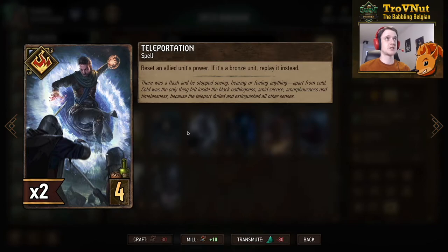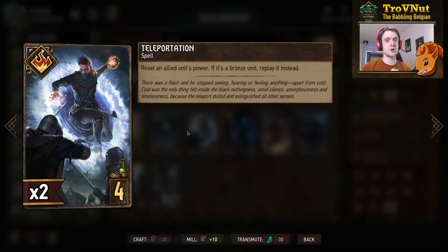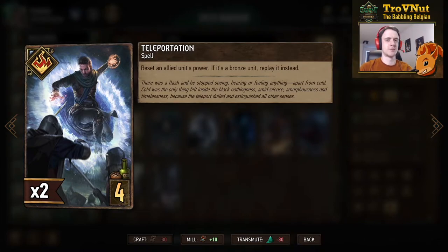Then we have Teleportation, a neutral spell card that resets an allied unit's power, but if it's a bronze unit you replay it instead. Replaying means you put that card back into your hand and in one fluid motion put it back onto the board, so it loses all status effects, boosts, damage — everything resets to its default state, aside from base power increases. A very cool card that also lets you replay bronze cards' deploy abilities. For example, selecting an Endrega Larva with this will pull it from the board and play it again, giving you three Endrega Larvas from the two you started with.